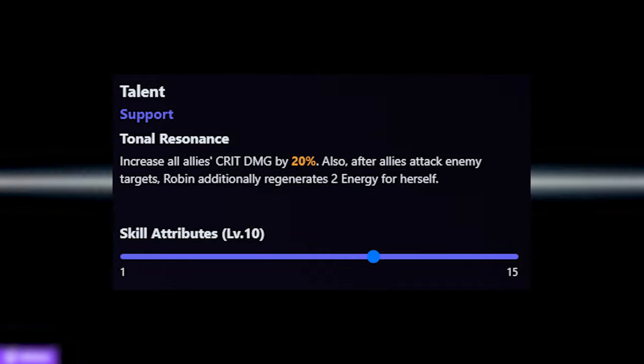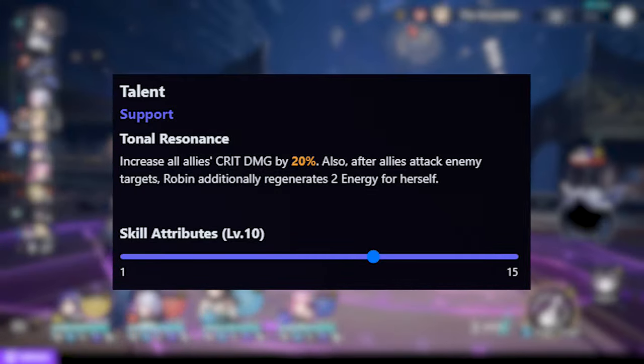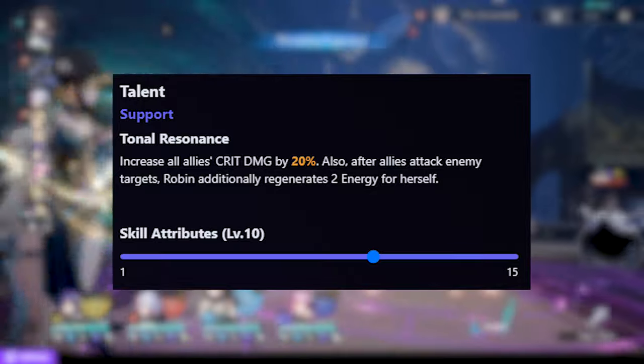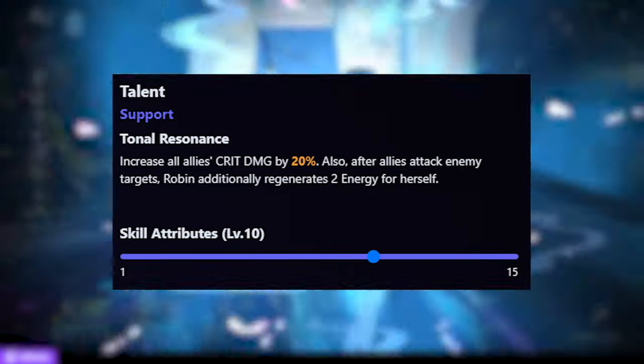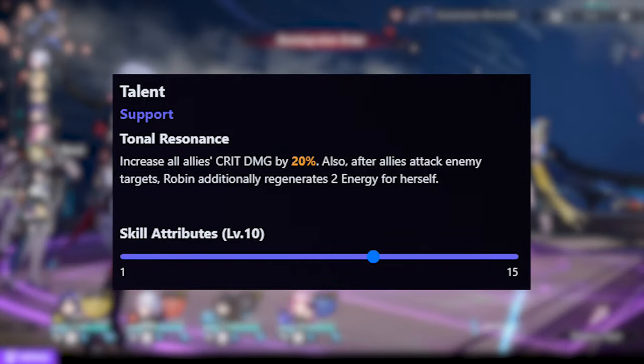Starting off, Robin's talent, Tonal Resonance, increases all allies' crit damage, and also when allies attack an enemy, she will gain additional energy. This is a very simple talent, but it implies the usage of crit damage users like DPS units — Bronya, Celestia, Sparkle — and the usage of multiple attackers, whether it be a DPS or support, to increase Robin's energy gain.